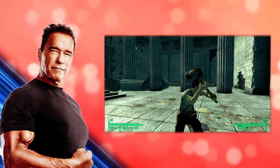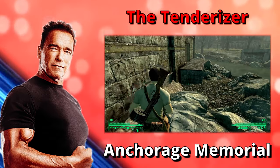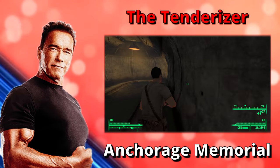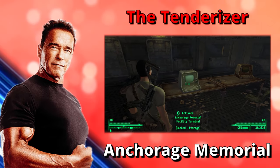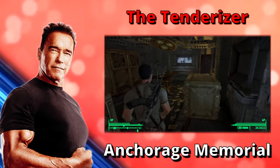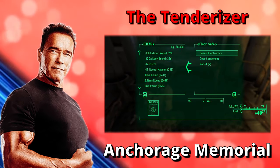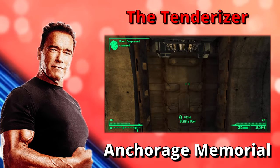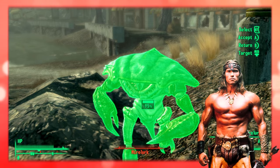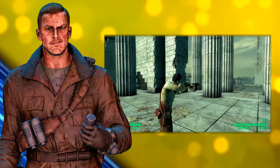The next weapon on the list is the Tenderizer. It is located inside the Anchorage Memorial, in the utility room with the broken door. To find the door, enter the memorial service entrance on the east side of the memorial; at the junction, turn left to find the second door on the right. The door can be fixed by finding the door component, but a lockpick or science skill of 50 is required to open the safe in which the door component is stored on the top level. One can look behind the Nuka-Cola dispenser to obtain the passcode for the computer in the same room, which will unlock the safe. A repair skill of 35 or higher is required to fix the door with the component; without the component, a repair skill of 95 is required.